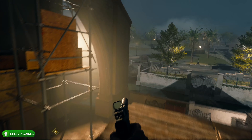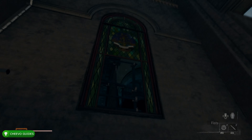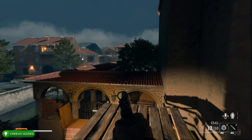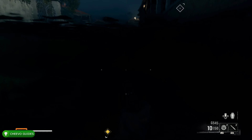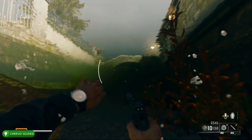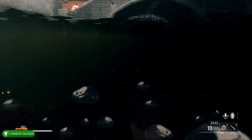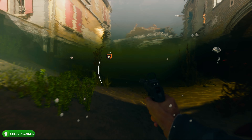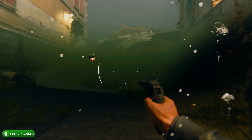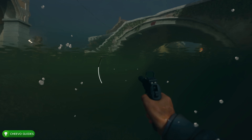Go over here, take a left, take a right — this is the window. Next, climb the scaffolding right here. Once you climb it, run and jump to the roof. You can crouch or go prone if needed, but I just jumped right into the water, which is what I recommend. Hopefully you can jump into the water without getting caught — if so, the hardest part is done.